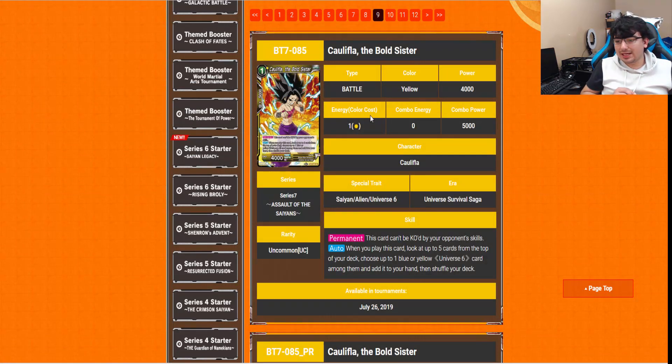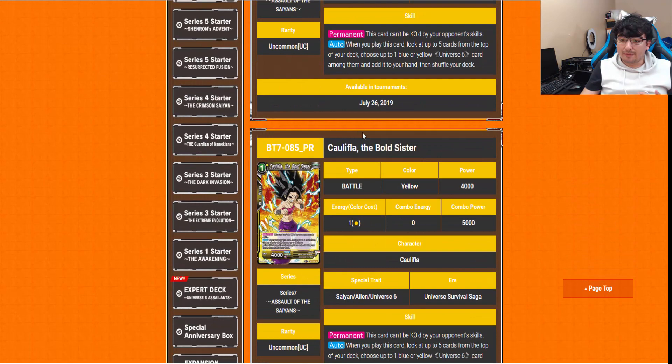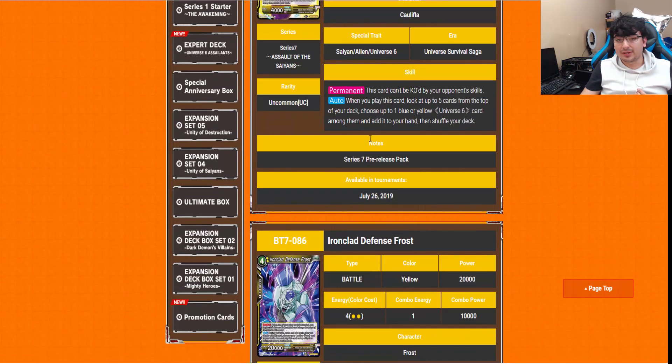The Bold Sister has the same permanent as the Kale — it can't be KO'd by skills. When you play this card, you look at your top 5 cards from the top of your deck, choose up to one blue or yellow Universe 6 card among them, add it to your hand, then shuffle your deck. Not a bad way to search for everything — it's actually going to be your main searcher.